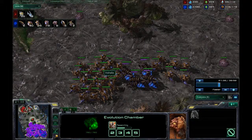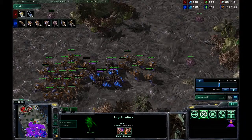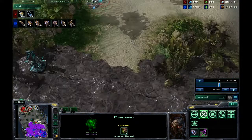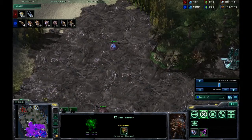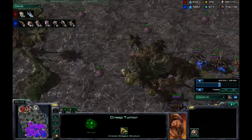Maybe colossus to deal with these hydralisks — that would be the sensible thing to do. I've got upgrades three-two to his one-one-one. I've also got an overseer over here just to scout. He kills this overlord because he knows I'm watching him, but what he doesn't realize is that I can see everywhere the creep is, so I know exactly where his big force is.